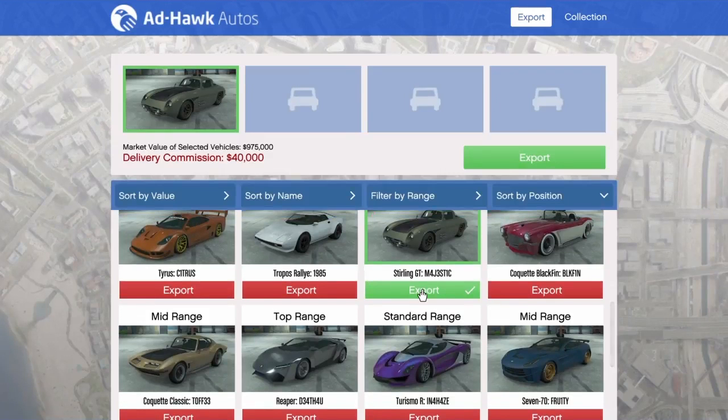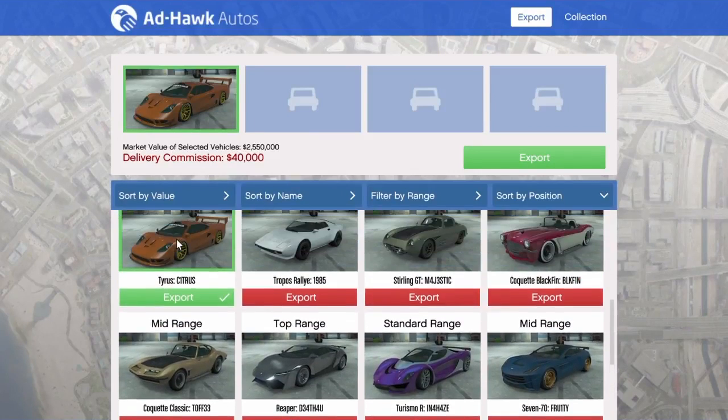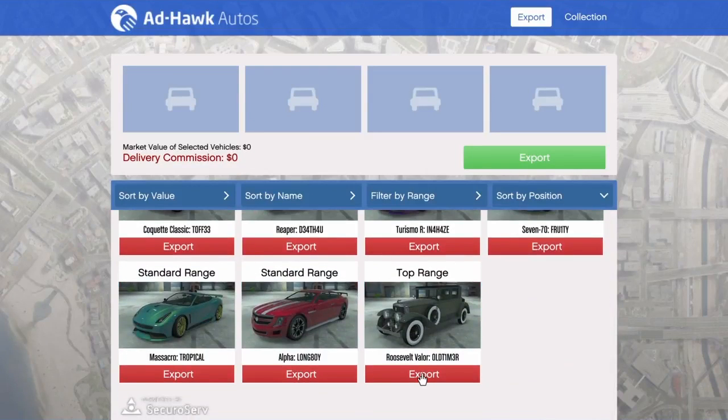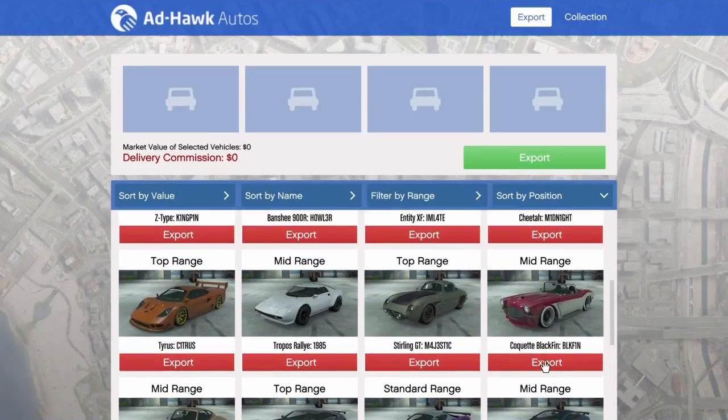Click one of them — forty thousand dollars commission. That's four vehicles at forty thousand each, which is how much you're going to be making in less than five to ten minutes. This is how you guys make quick cash.